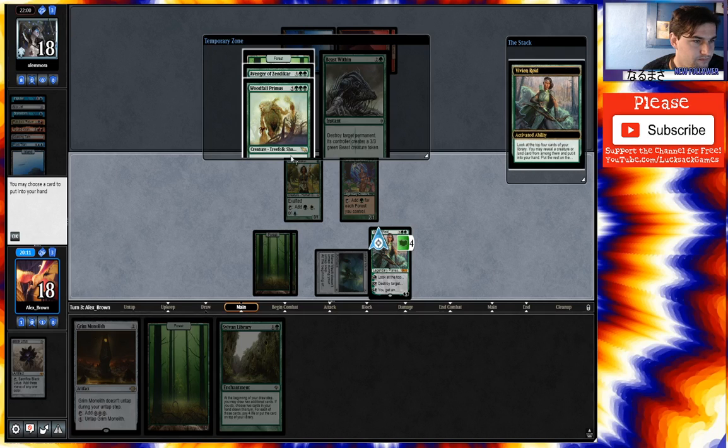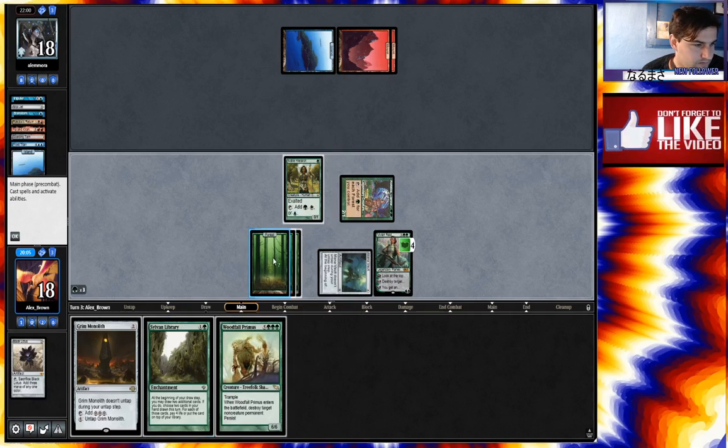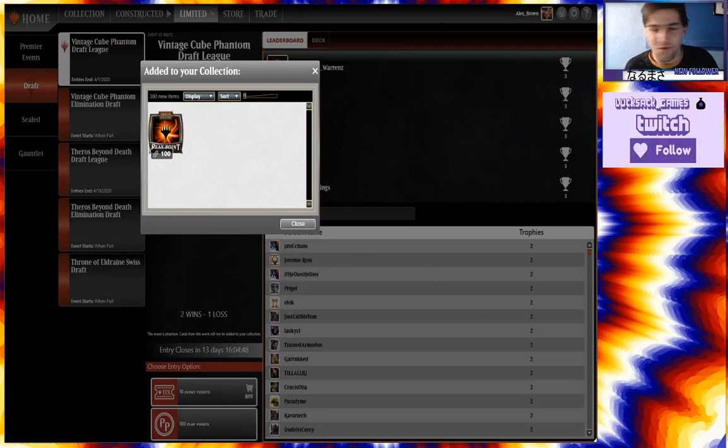Take this Vivian. Take Woodfall Primus. That's good enough. Cool. Finished it with two and one.